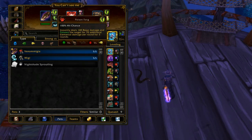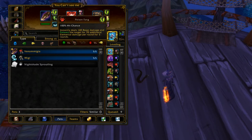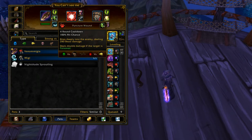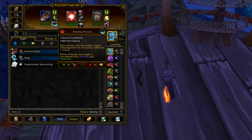Then go into Poisoned Fang, because five times out of ten your opponent will switch out their pet once they get Blinded and Poisoned. You go into Poisoned Fang so they get a Poison on them, and then you go into Puncture Wound. That way you're guaranteed to do double damage, and with all that said and done, you should have two turns left on Blinding Poison.